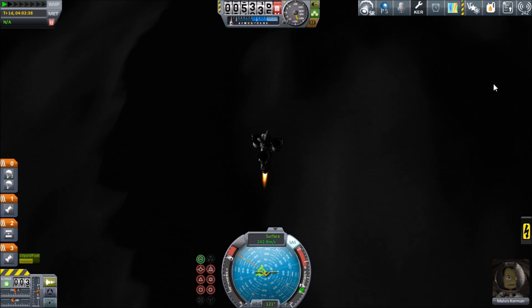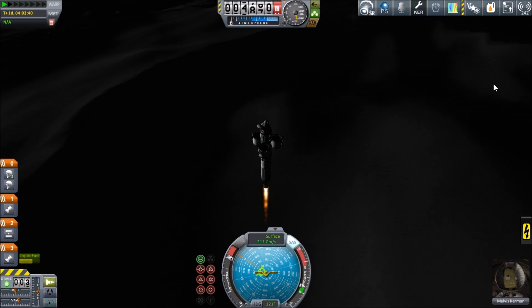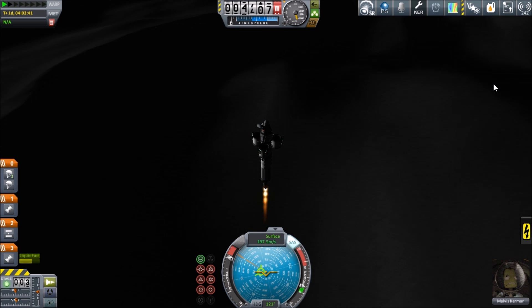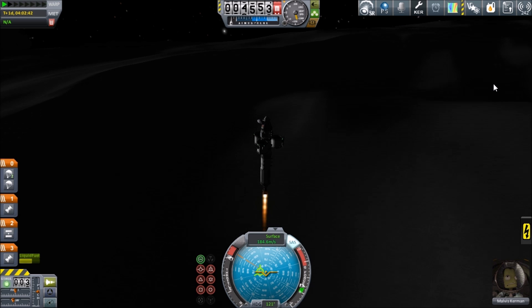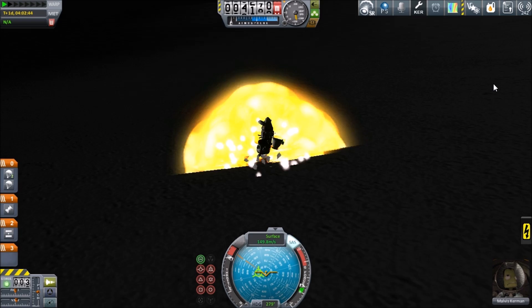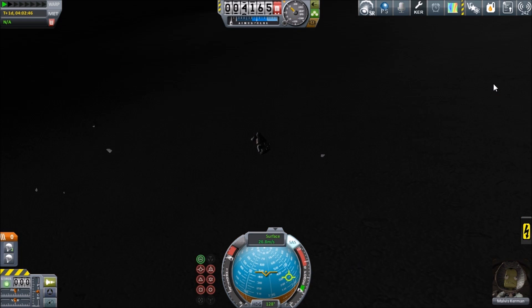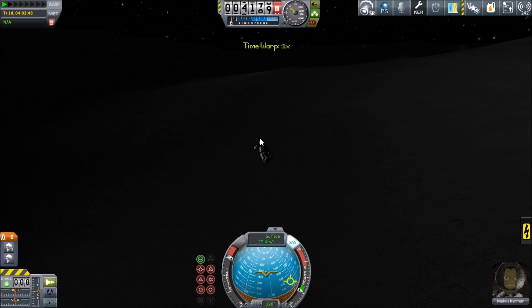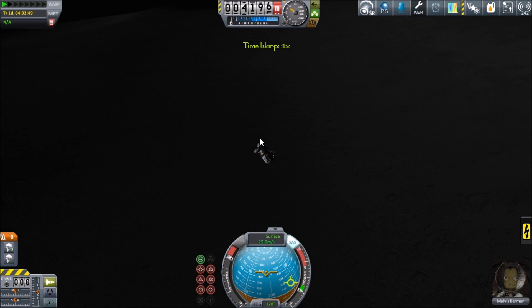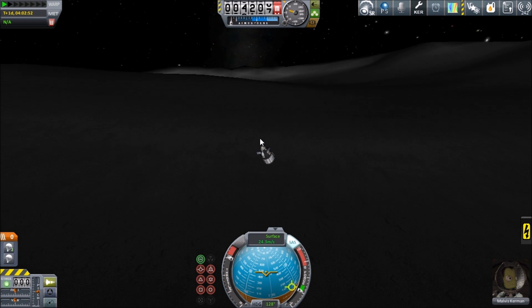I think we're going a bit fast. We're going to die, I think. That's 190 meters per second, slowing down. Steady as she goes. Oh no. Well, that went a bit wrong. We are still sailing quite quickly across the regolith at 25 meters per second, which isn't slow. Malvis might be in a bit of trouble here — let's get him out.